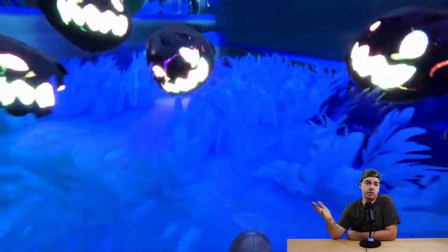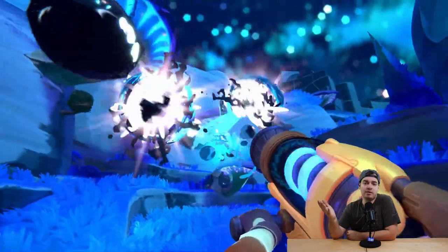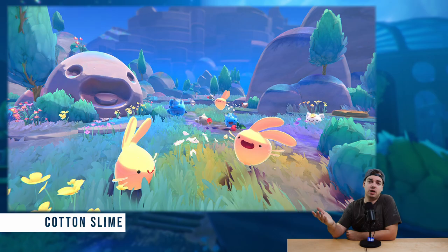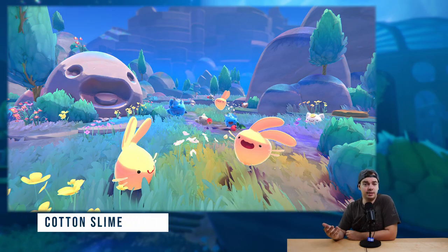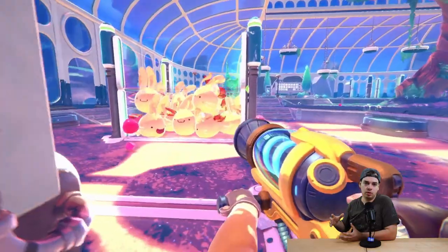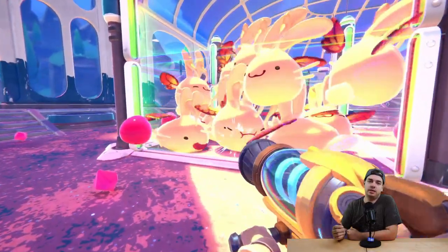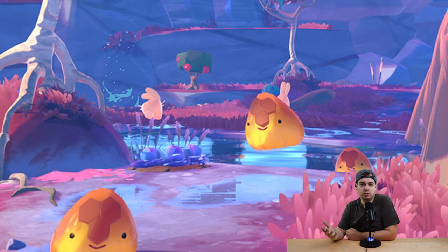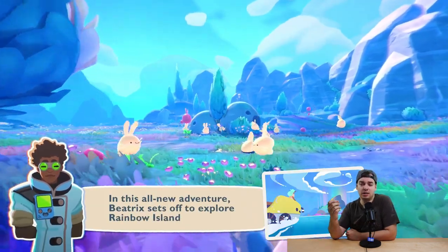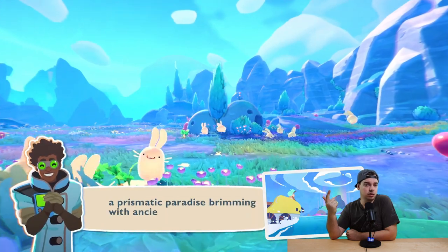Now let's talk about the cool new slimes. We have five new slimes, all pretty much based on animals. The first is the cotton slime, obviously based on bunnies, and its favorite food is the water lettuce — a purple-looking cabbage thing. You can find it in the Starlight Strand and most likely the Rainbow Fields as well.